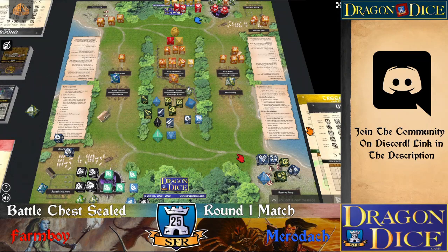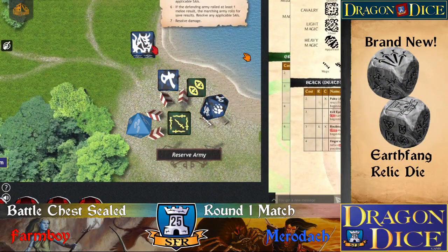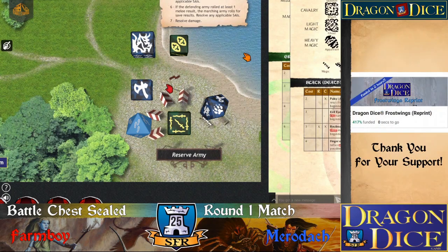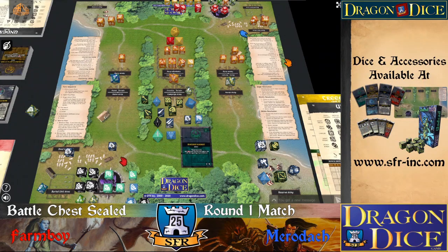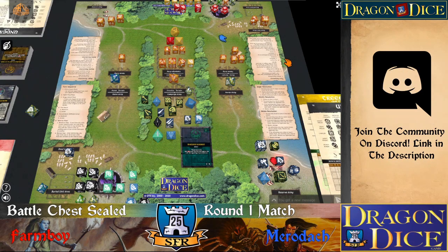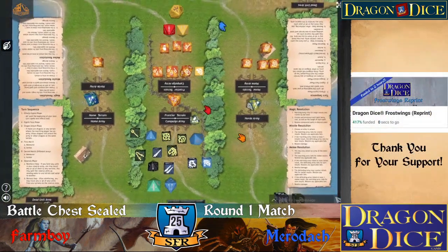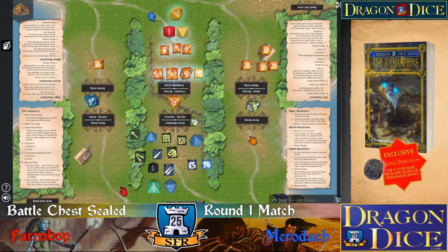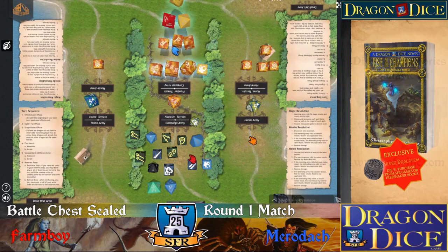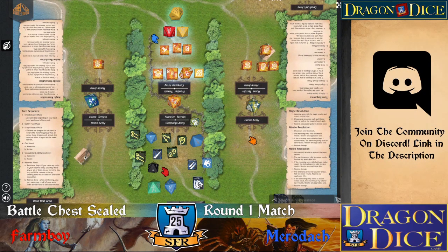I'll try rolling for magic in my reserve army. Wow, I got something again, this is great. So I'm going to do watery double and bring back one of my Frostkins. And I'll try to maneuver. So I have to roll my minor terrain - are you going to oppose the maneuver? Yeah. I got two, too. So I get to maneuver it.